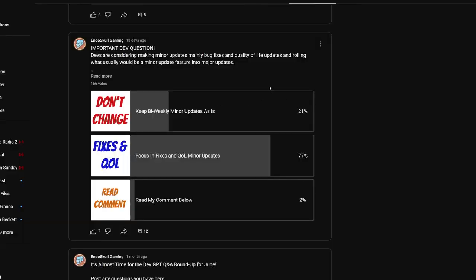The question the devs asked was: do you want minor updates every other week, or bug fixes and quality of life updates? Out of 166 votes, 77% said they want fixes and quality of life. Today's announcement might be that this is what they are looking towards, which could be good news. I'm reserved to say that things might not change too much, but trying to be optimistic, this could be the step in the right direction.